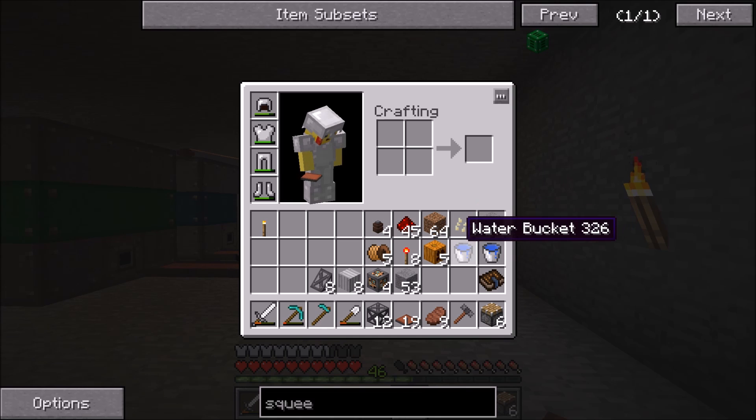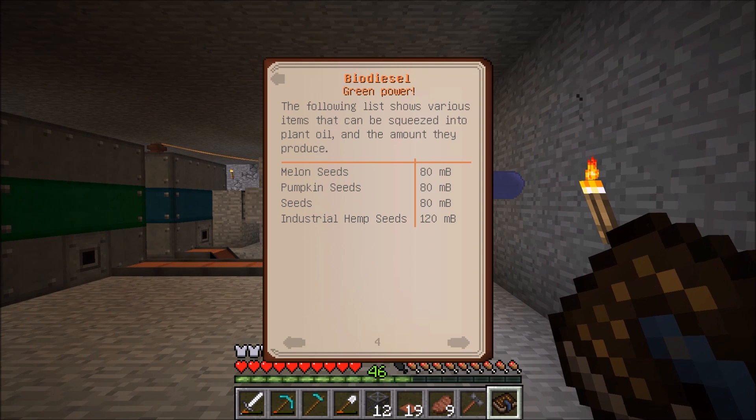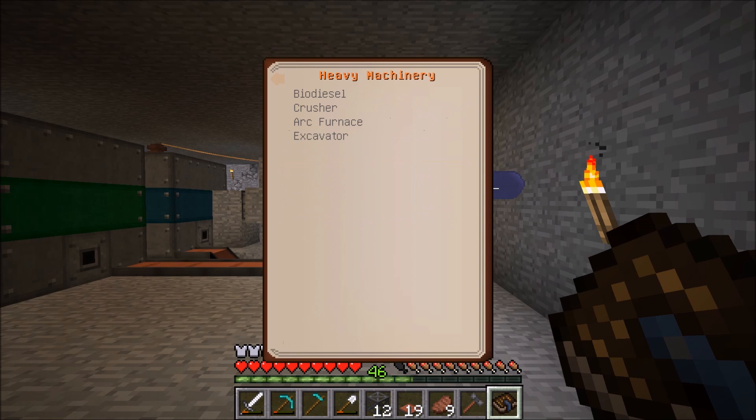So we need to convert these, and the best way to do that — and I think it actually might be the only way — take a look at the book here. The melon seeds get you 80, pumpkin gets you 80, seeds get you 80, and then the hemp gets you 120. But I think we should be okay with 80.